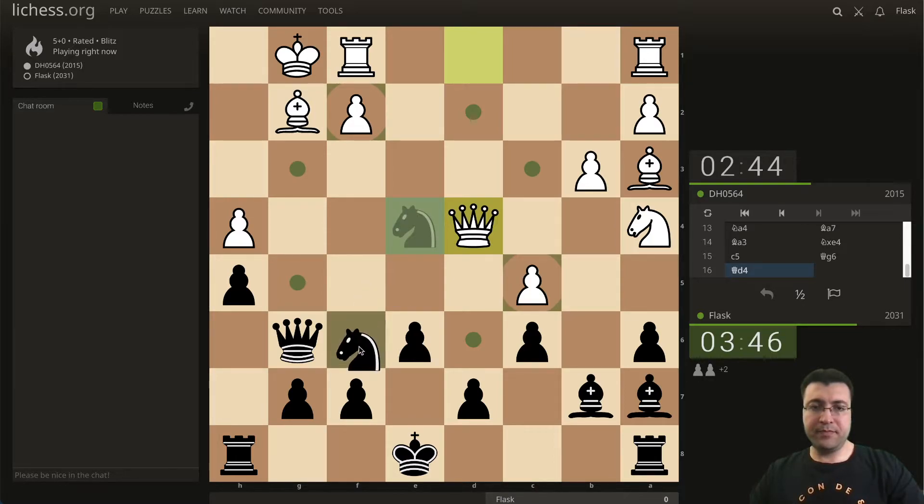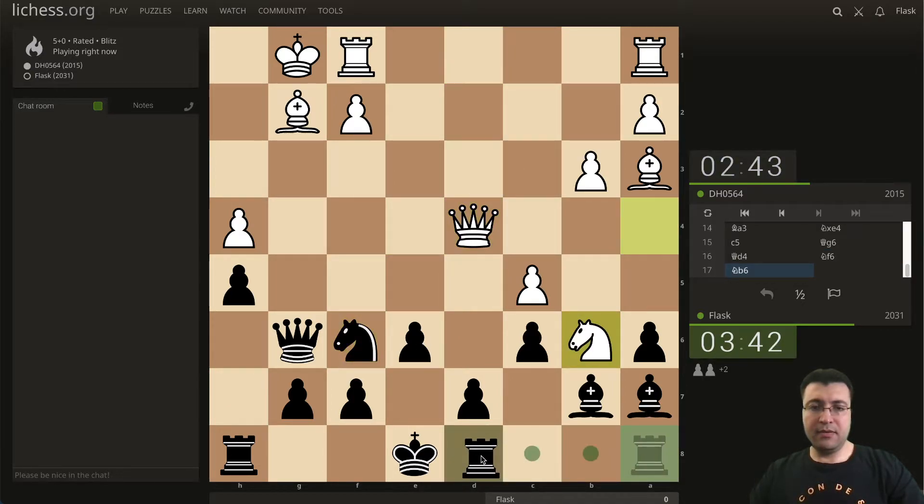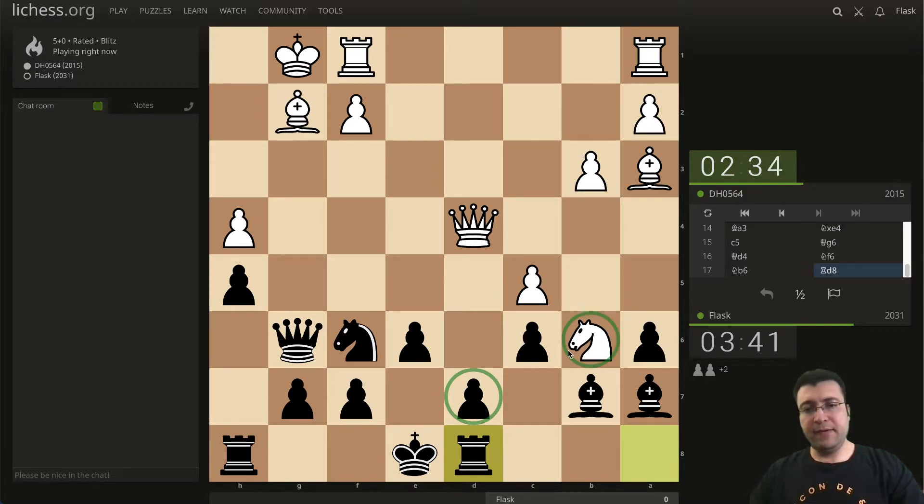Now I'm just gonna retreat with my knight. I need to protect this pawn — there's no need to take this knight yet. I don't like the idea of getting this passed pawn; I need to keep an eye on it all the time. So let's see if we can play around this knight on b6.